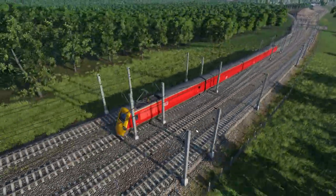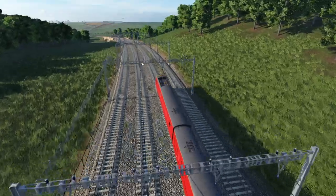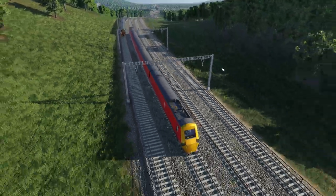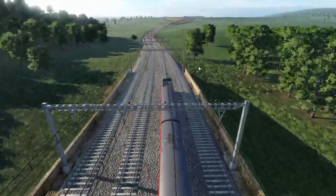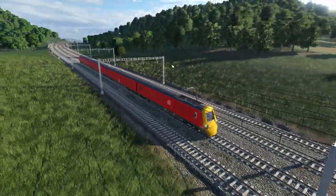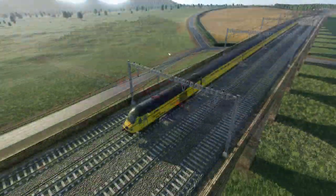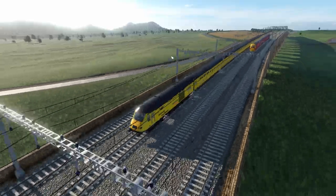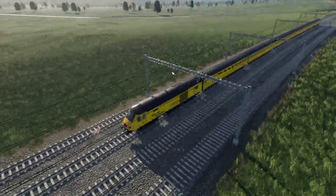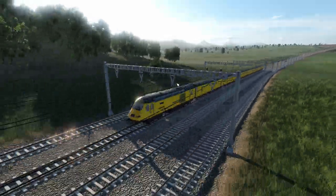We're going to take a look at this in more detail in the depot shortly. We're just entering the main line — the up/down slow which all my freights and DMUs are on, with the up/down fast for express trains. We've got a lot of work still to do on the map but it gives us a nice long run to enjoy the locomotive. Next we have something a little bit special — the Network Rail Flying Banana, the new Network Rail measurement train, available from the early 2000s.